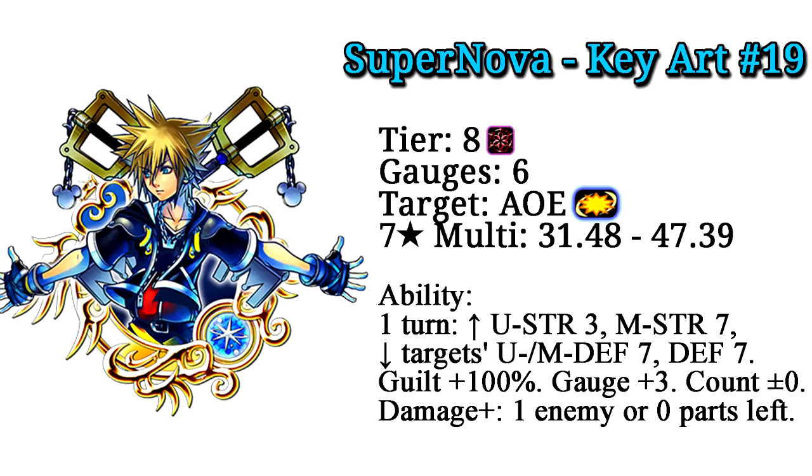Next up, Supernova Key Art 19 is a magic upright metal, tier 8, costs six gauges, is AoE, and at seven-star multiplies from 31.48 to 47.39. Its ability is: for one turn it raises upright strength by three tiers, magic strength by seven tiers, lowers the target's upright magic and general defense by seven tiers, raises your guilt bonus by 100%, restores three gauges, does not affect counters, and deals more damage with one enemy or zero raid boss parts left.